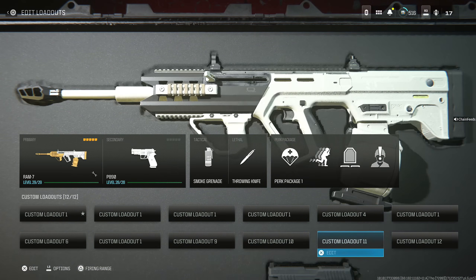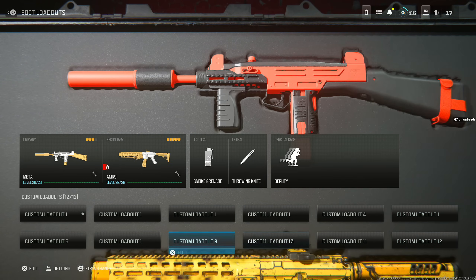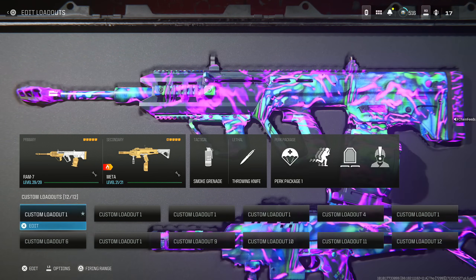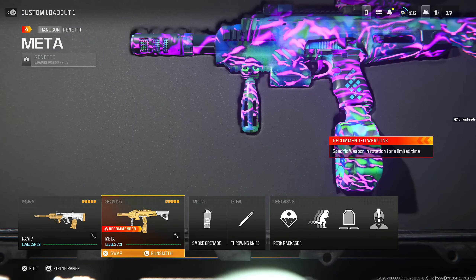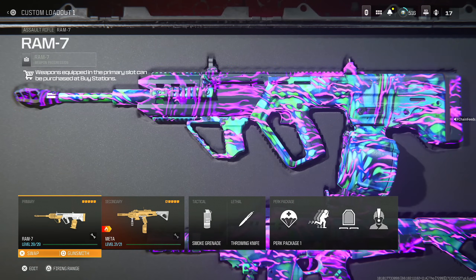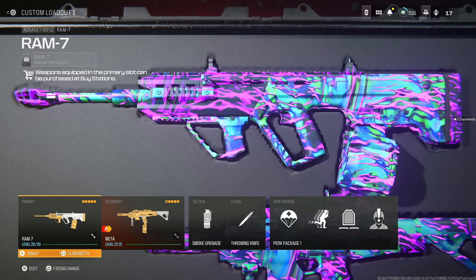I'm giving you guys the top 5 best meta loadouts for Rebirth Island Warzone. These are going to be everything that you guys need, especially after the buffs and nerfs. We're going to start out with the Ram 7, and then the second thing is the Renetti. These are literally the best in the game.